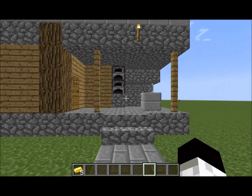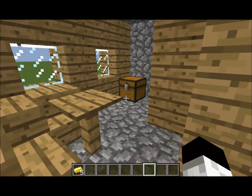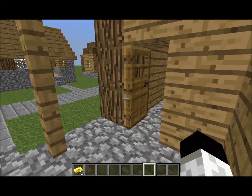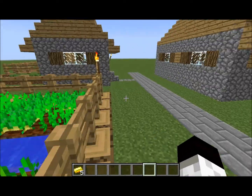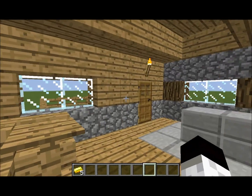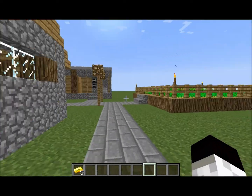And we got a blacksmith over here. Awesome! What does a blacksmith have? He's got stuff for me! We got a farm. It's pretty cool. And we got a... I guess bakery? I don't know. I can call it general goods.